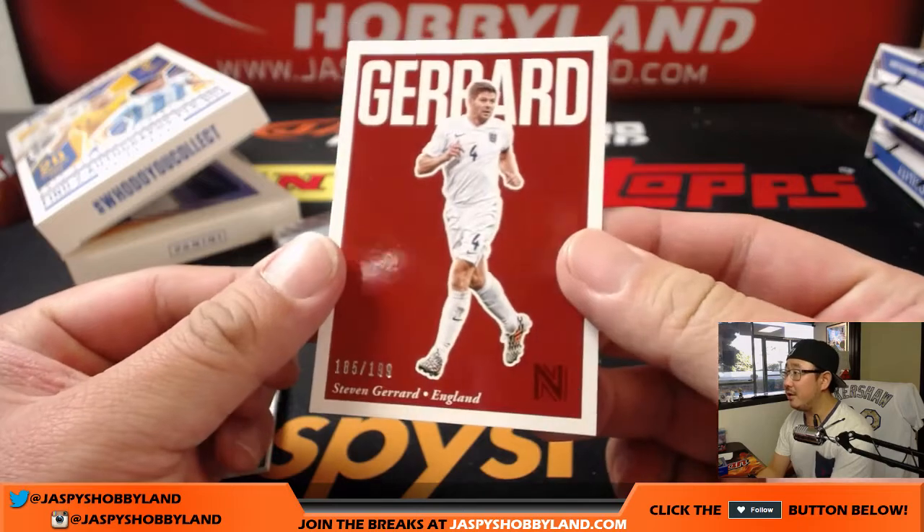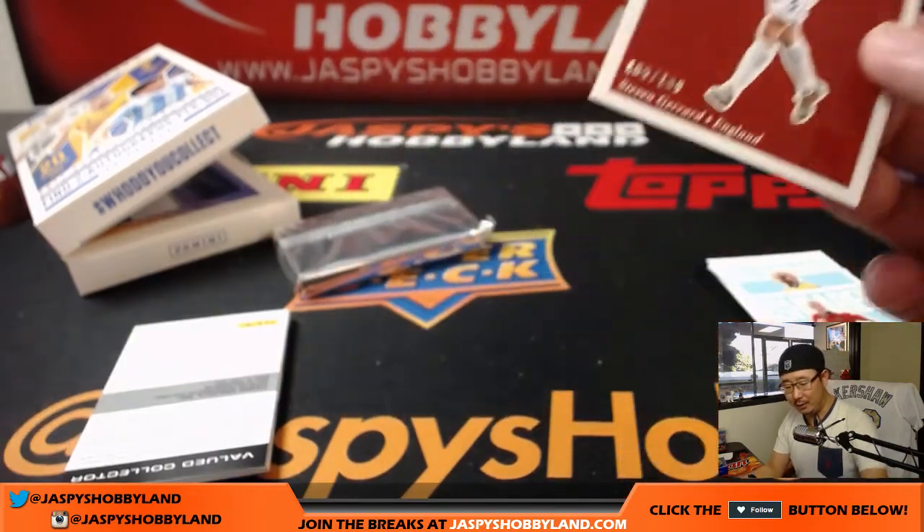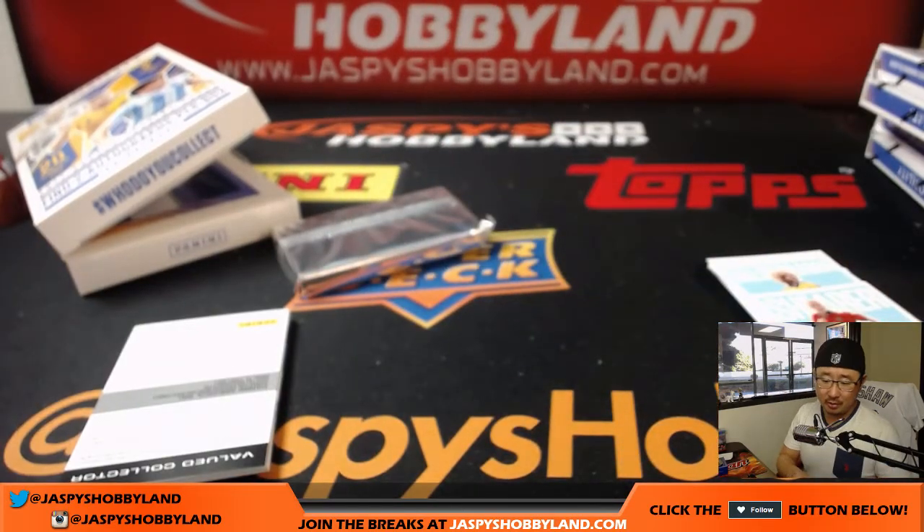CVG — Steven Gerrard, 185 out of 199, Liverpool. Joe Mojo — going out to England, Callum. Look at that — England.